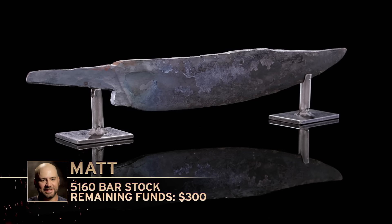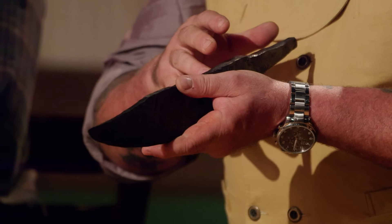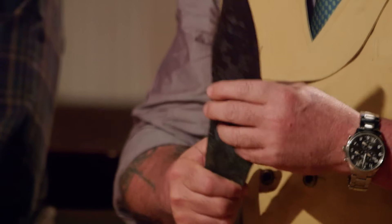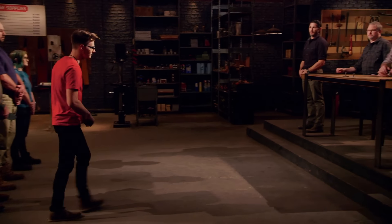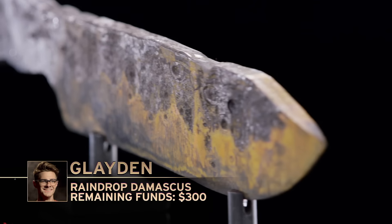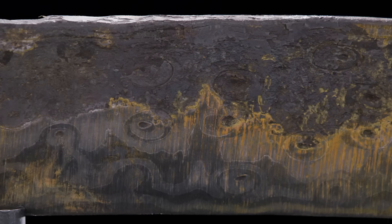Matt, please present your blade to the judges. Takes a bit of arm work to move that steel, huh? That's a great bowie shape. There's just so much mass here that needs to be taken away before this is a really viable knife — nicely done. Clayton, please present your blade to the judges. We've got a massive amount of weight here. There's a lot that needs to come off, but you have good shape and I can actually see the rings in here. You did a good job.